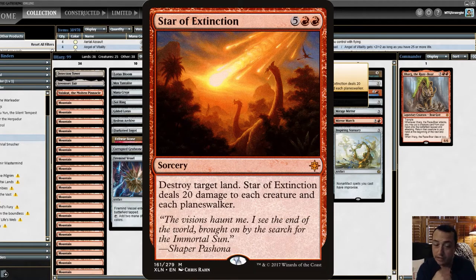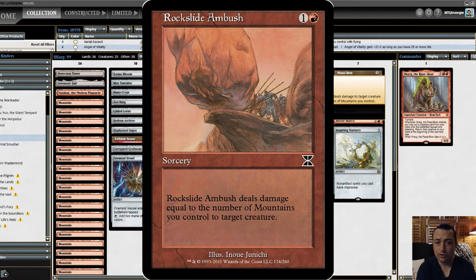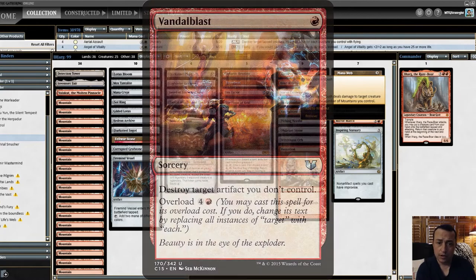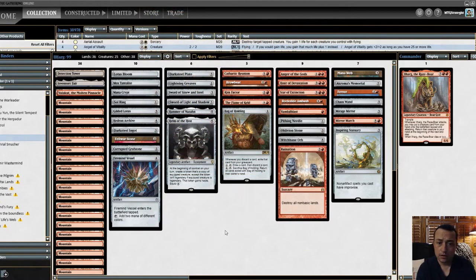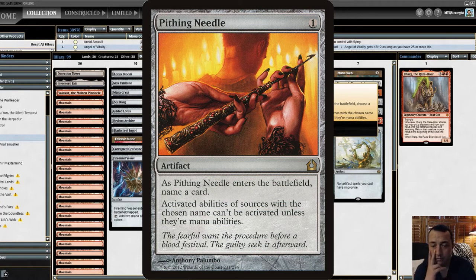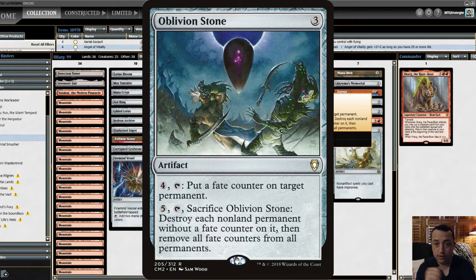Star of Extinction deals 20 damage to each creature and each Planeswalker if you just need to clear the board — which you will need to, as this deck doesn't move super fast. Rockslide Ambush deals damage to target creature equal to the number of Mountains you control; you're playing 36 lands with only three non-basic Mountains, so you take great advantage of that for targeted removal. Vandalblast — for artifact removal, you can overload it by paying four and red to destroy all artifacts.